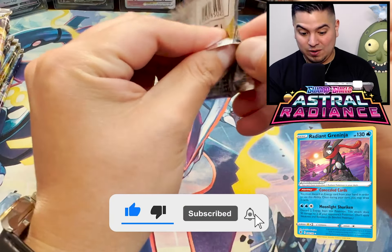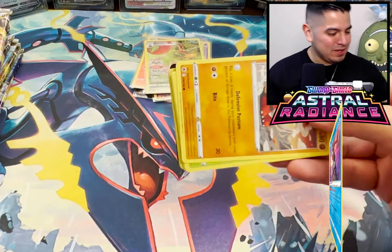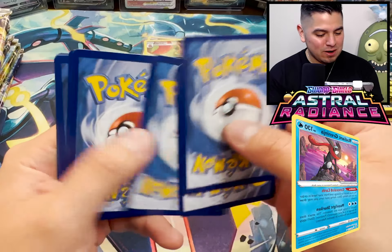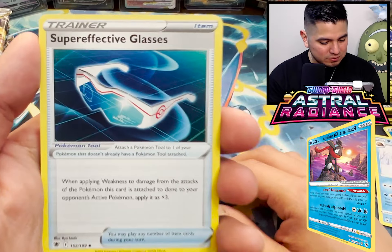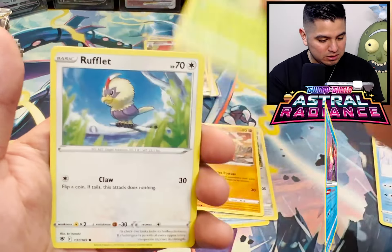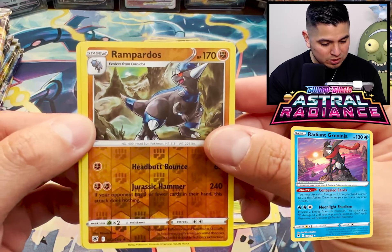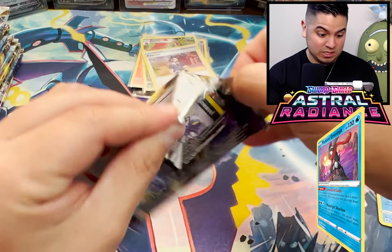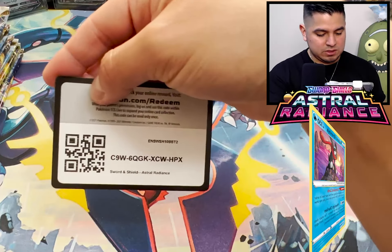If I pull that - I want that Origin Dialga alt art and that Origin Palkia alt art. But yo, that Machamp - you know what I'm actually thinking? I want Bug City - that Beedrill and that squad behind them. Super effective glasses - bro, they're just glasses. Bronzong, Rowlet, Electrode, Rufflet, Politoed, Rowlet. Rampardos Reverse Holo. I don't know if it's Adam Ann or Adaman - homie's got a weird name, but homie helped you out throughout the entire game.